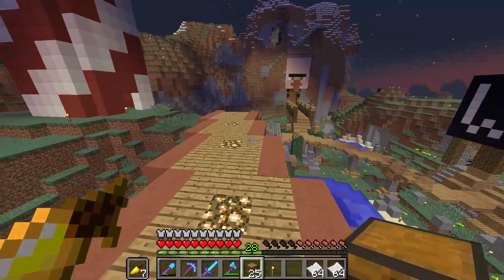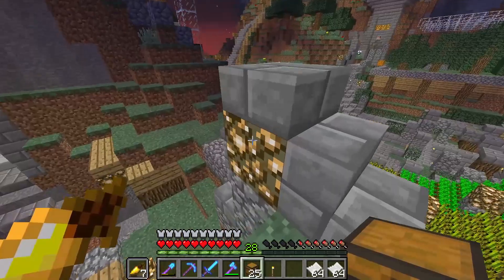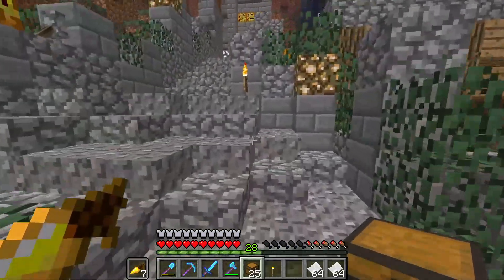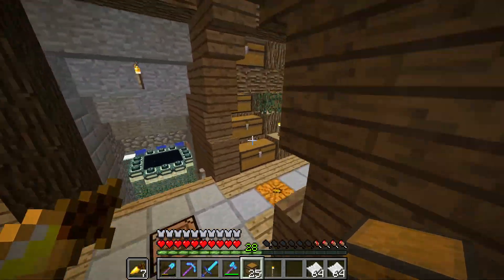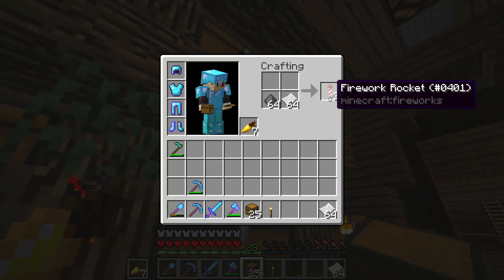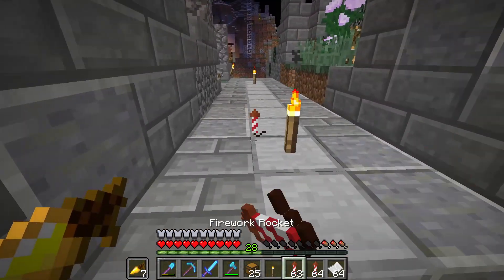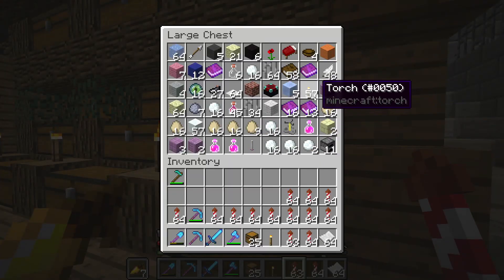Let me show you how the crafting works in case you want to do this yourself. If you're in 1.10 before they add duration to rockets — all you need is some paper and some gunpowder. Put gunpowder next to paper and you get your own firework rockets without flight duration, which is amazing.